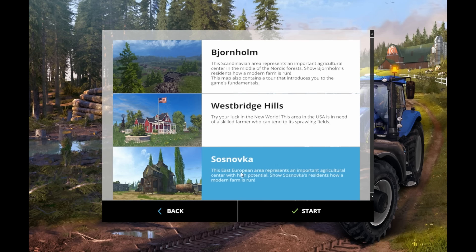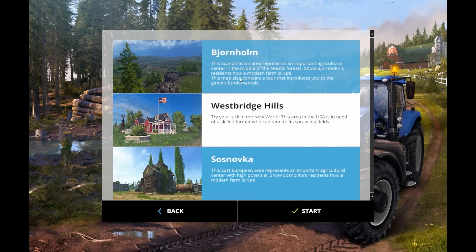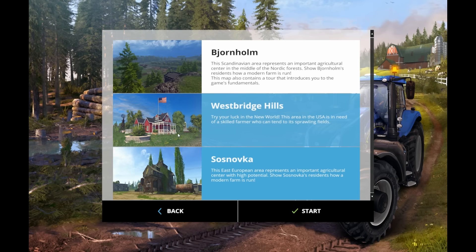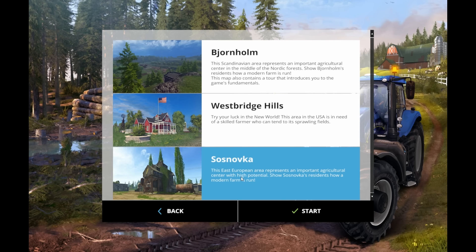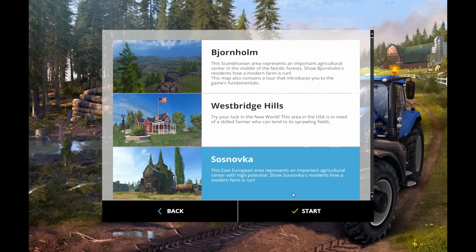Saznavka — that's our new map. I've always played Westbridge Hills, and I played Bjornholm in Scandinavia, which is full of lots of little tiny farms. Westbridge Hills is more American with large acreages and a full-blown town. I'm guessing Saznavka is going to be similar to Bjornholm, but it'll be interesting to see the difference.